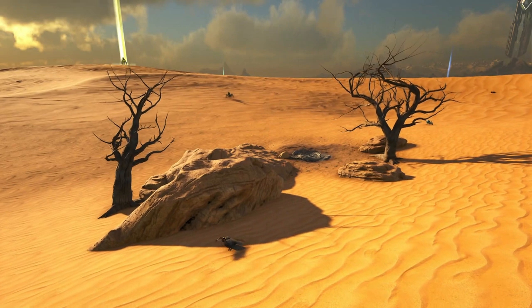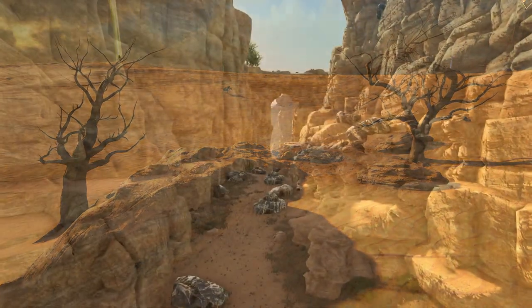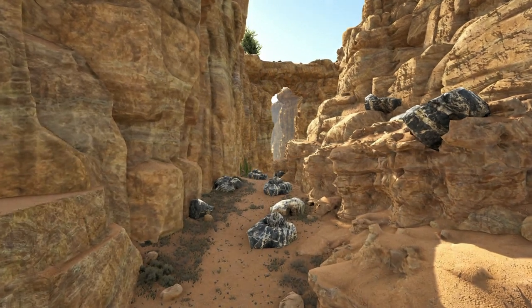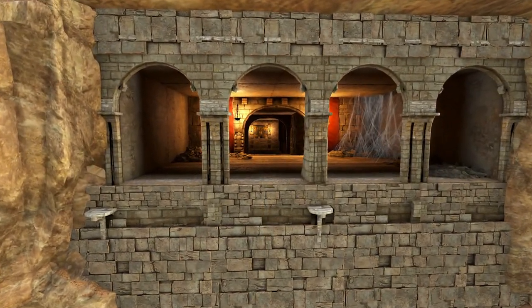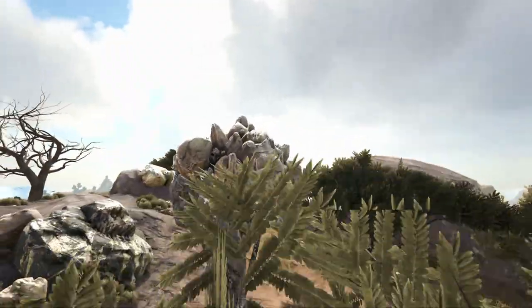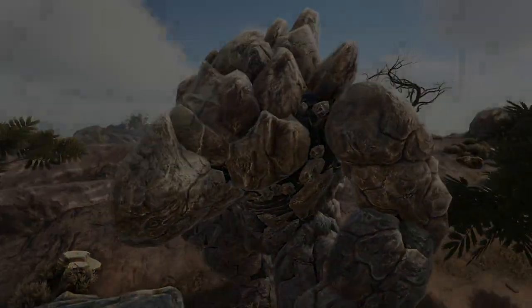The scorched earth biome has a lot of similarities to the map itself, however it is much easier to survive and is full of riches and loot to be had. In this video we will be going through all the best points of interest, resource locations and creature spawn locations for the scorched earth biome on the Lost Island map, so without further ado let's get straight into it.